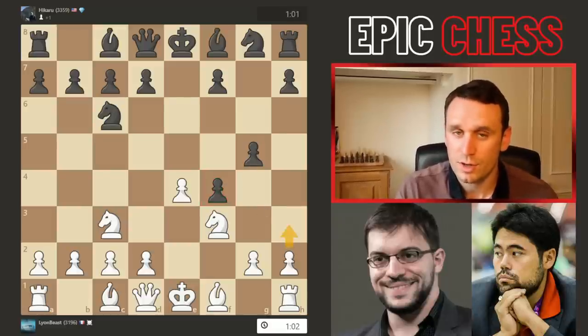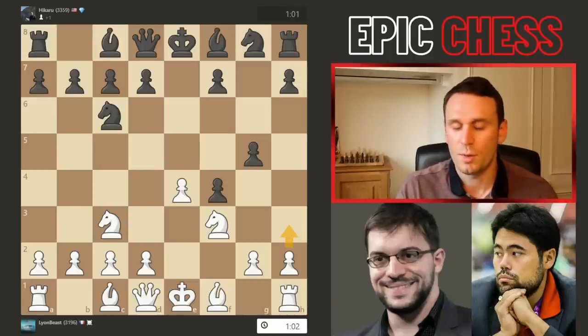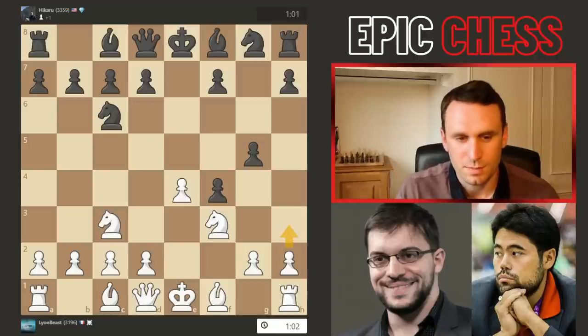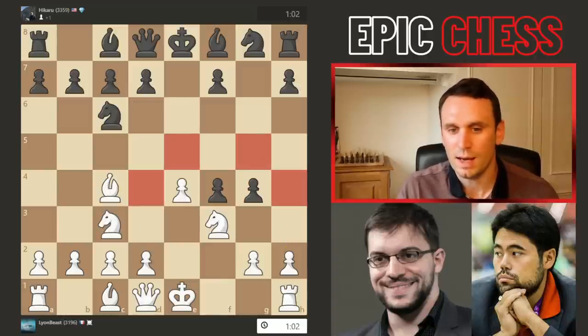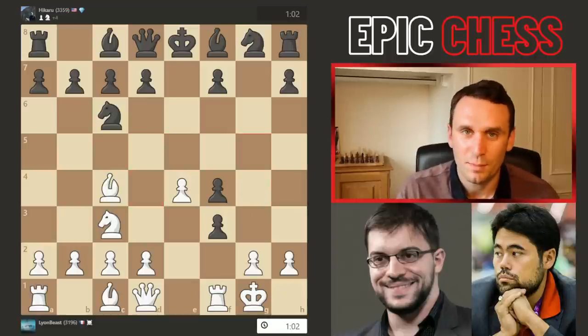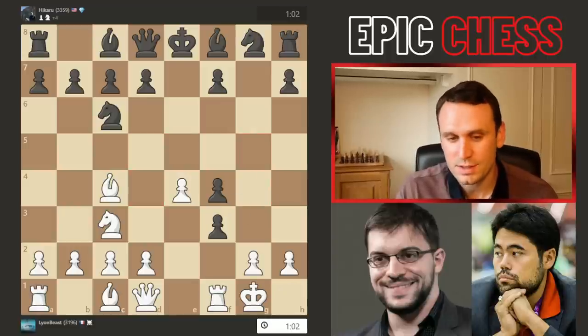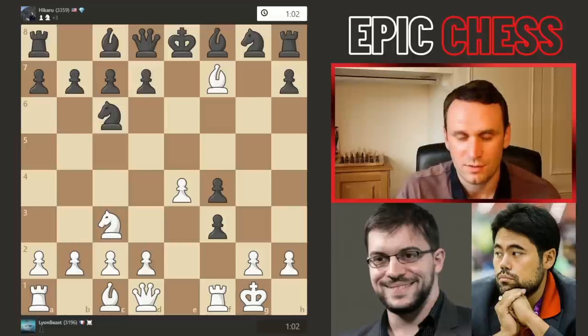I'm highlighting here that with h3, white could have stopped the pawn coming to g4, but Maxime goes super aggressive — he plays bishop to c4, lets Hikaru kick on. You can see the knight doesn't actually have any good forward jumps; those squares are covered. You don't want to go back to g1, so MVL castles the king, gambiting an entire piece, and he doesn't even recapture the pawn with the queen. Instead he plays bishop takes on f7 check.